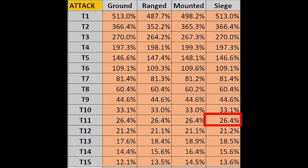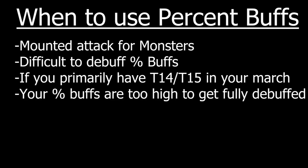I would recommend using percentage buffs for things like Mounted Attack — a lot of people don't debuff Mounted Attack. Also, you want those percentage buffs on your Mounted Generals for fighting monsters, which probably don't debuff you. Ground Attack is another one — it's fairly difficult to debuff. Another reason to use percentages over flats is if you don't put many lower tier troops in your marches. If you're attacking with mostly tier 14s or tier 15s, you probably don't need those flat refines as much.